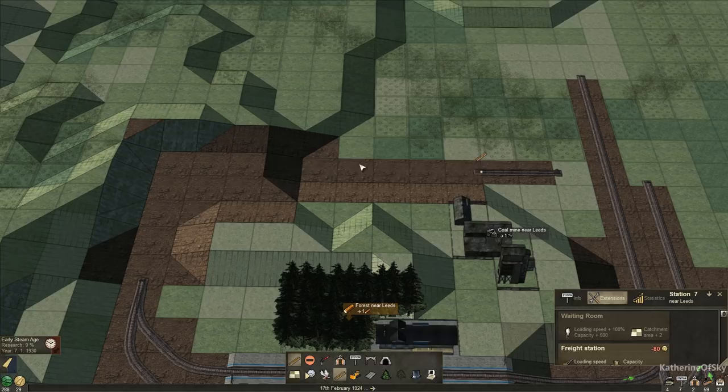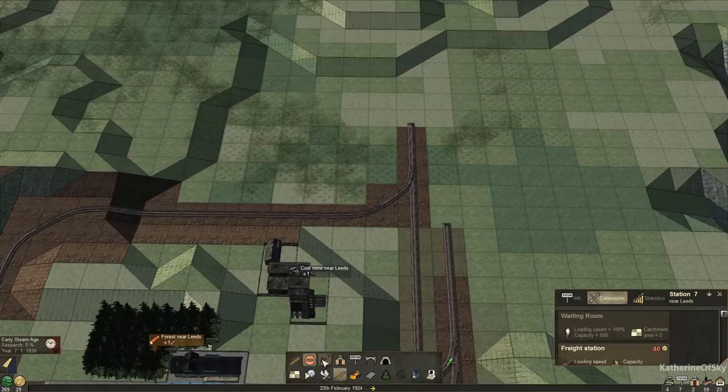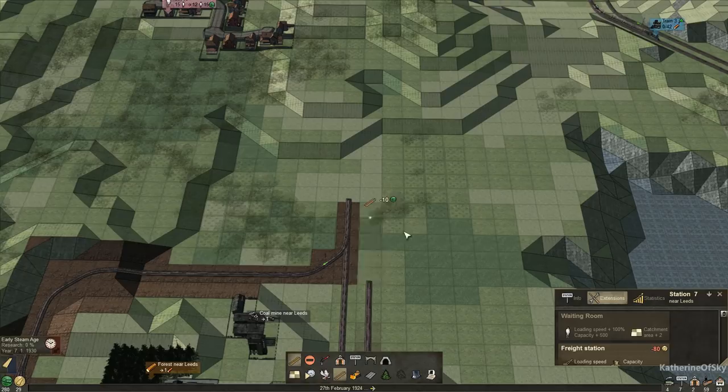This one needs to come this way. By the way, when you delete stuff you do actually get money back, which is nice — if you make a mistake, it's all fine and good. We're going to get this going and put a signal there. Of course, signals before the stations just to close off the block there. I think that's looking pretty good. So we're going to have this way now to intersect these things.